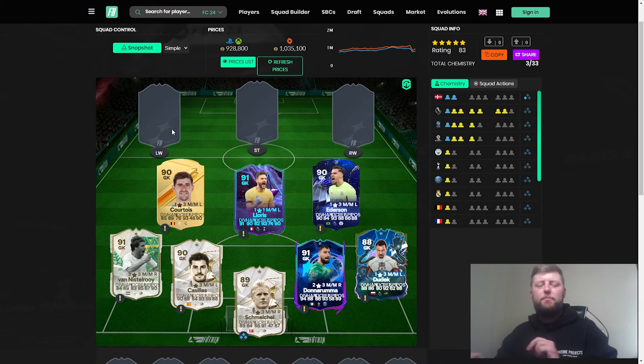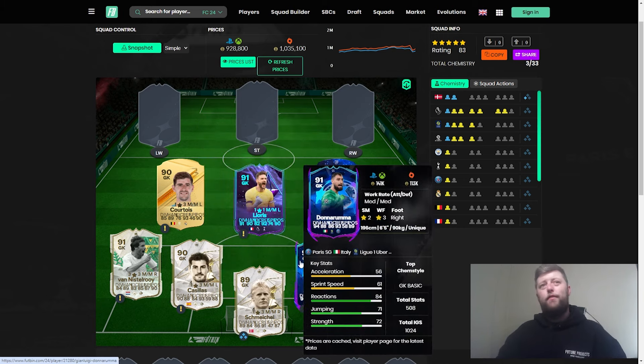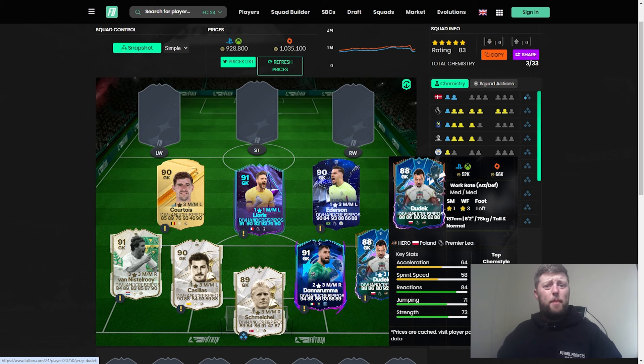Today we're looking at the best players under 300,000 coins. Goalkeepers are very similar so we're not going to go over them too much. As you go up the price bracket you have van der Sar and Alisson, but in this price bracket Schmeichel and Courtois are solid options. Donnarumma offers an upgradable factor, Casillas is more of an icon upgrade pick, and Ederson has always been solid alongside Alisson.